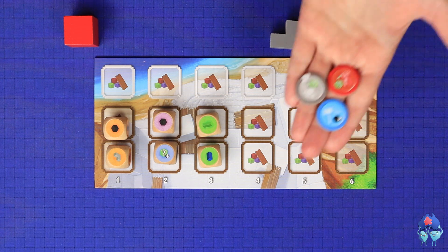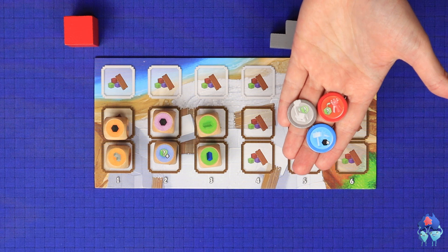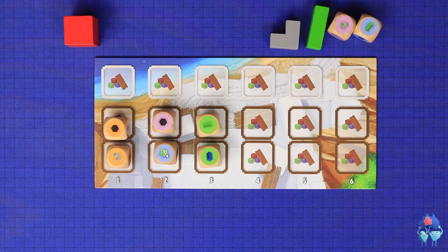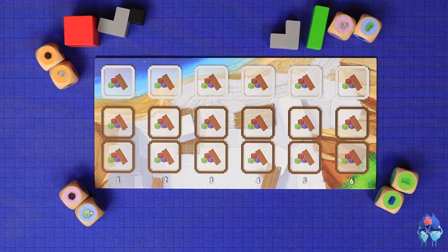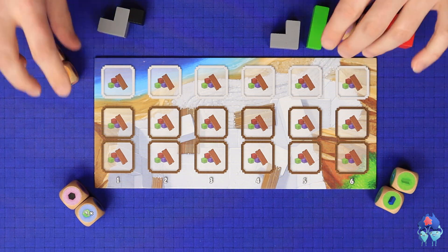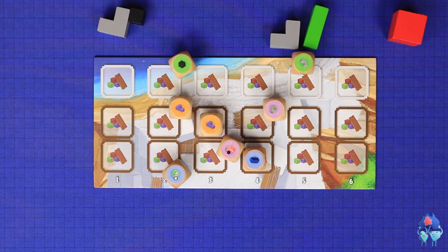On their turn, a player may also spend any number of coins to take the corresponding coin actions, either before or after the main action. Once all players have taken a turn, the round is over. The quarry foreman marker is handed one step to the left around the table, and a new round begins with the dice rolled once again.